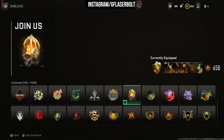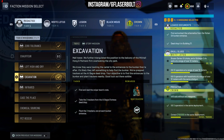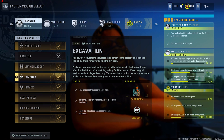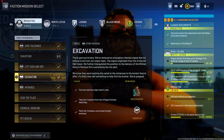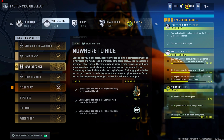Staying on Redacted, the next one is completing the tier three story mission, giving you the War Shadow skin for your character. This skin might not be super rare, but a lot of people who didn't play DMZ are not going to have this skin. I would highly recommend you guys definitely pick that up. Overall, those are the two main items I would recommend you pick up for Redacted.